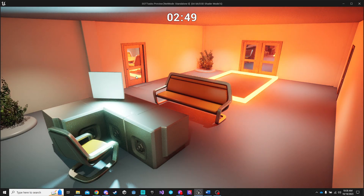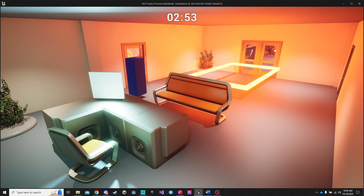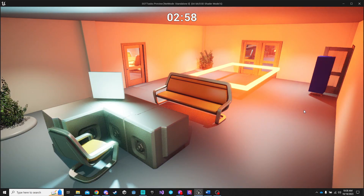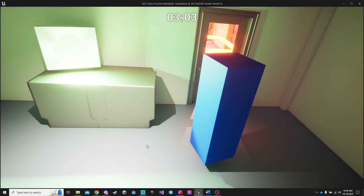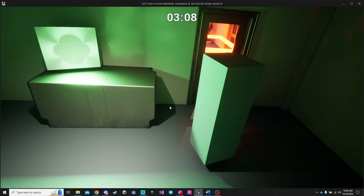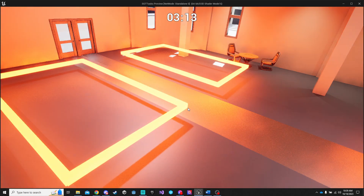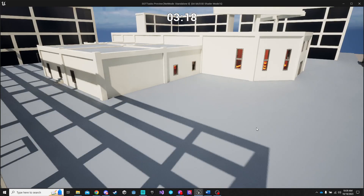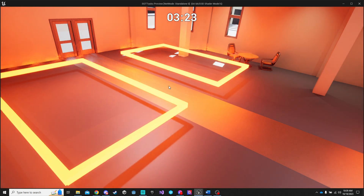This camera position may not be the best — I should probably move it to this corner so the player can see the door. The intended path for this character: bring him over here, and boom, the second door is open. There's the first door and there's the second door — both are open.